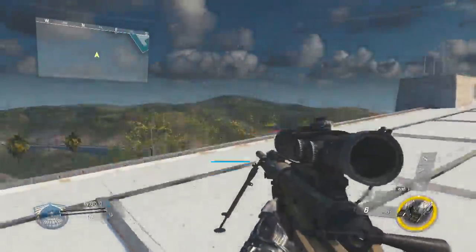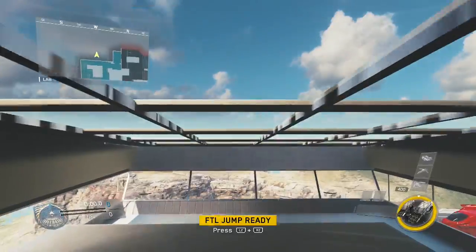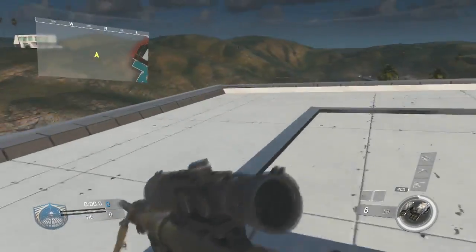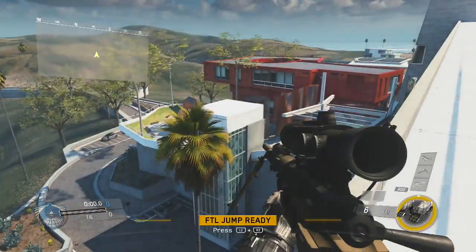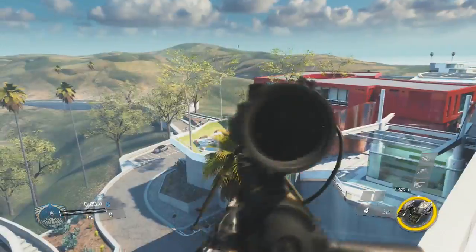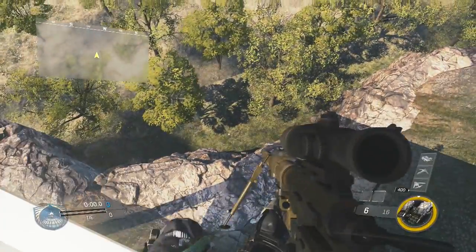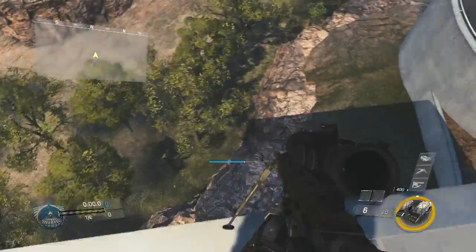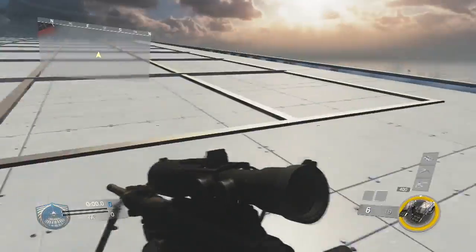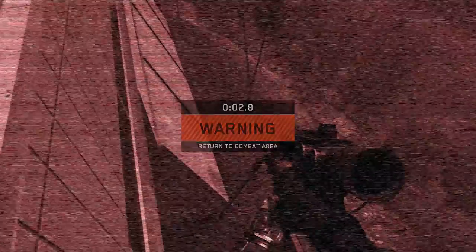If you jump it says you're out of the map. Anyway, I'll quickly get back to it — there's my dead body. You can just chill out here at an even higher spot and pick off people again, not that you can do it anymore since it's patched. If you walk too far you fall off the edge of the map.